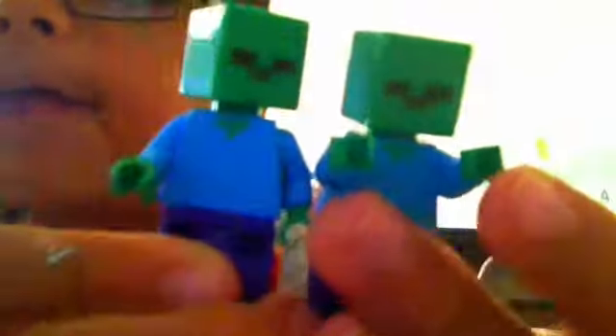Yeah, they look the same, see? You can move their hands around, so let me show you. See, like, his hands can move. He has a green face, small eyes, and a small mouth. He has green on the top of his T-shirt. As you can see, I'll just show you one.